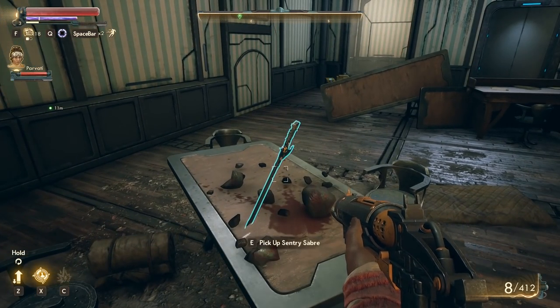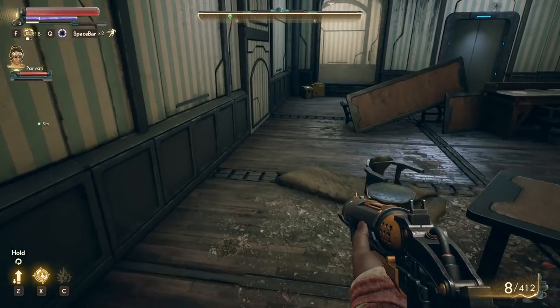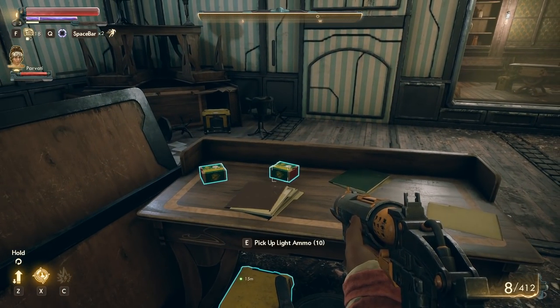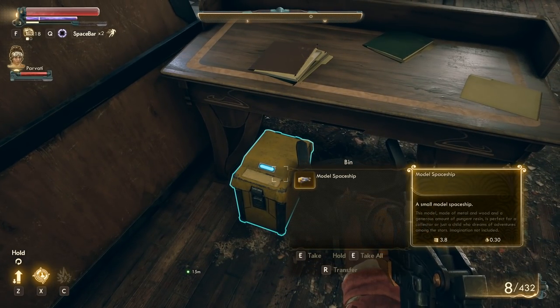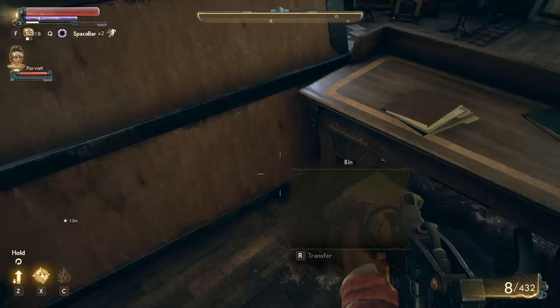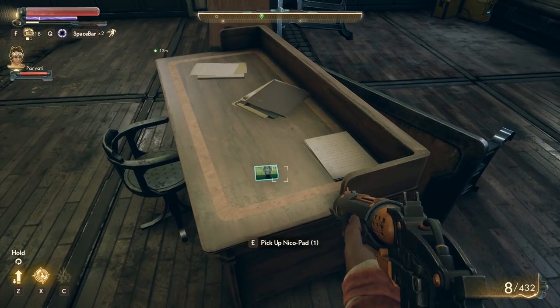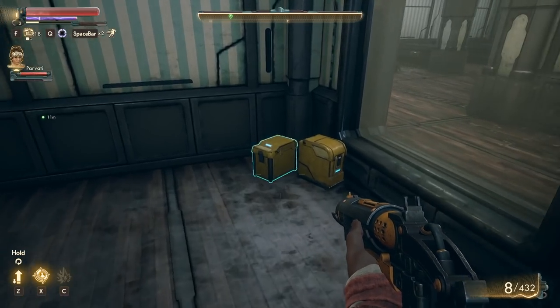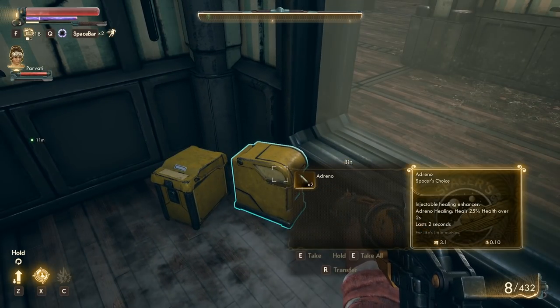Out of the way! What is that — a sentry saber? Ammo. Model spaceship — okay. A Nico pad. You see, everyone's addicted because they're chewing on that stuff and now they need Nico pads.